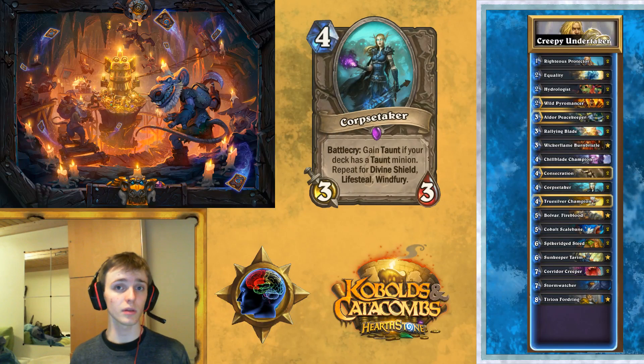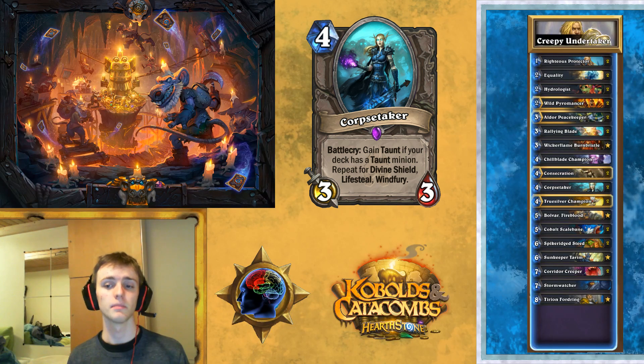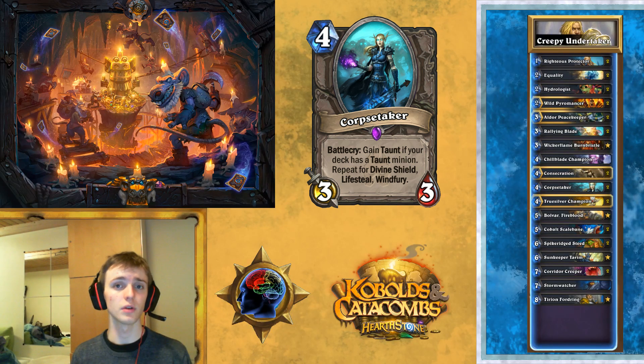And we are playing Corpse Taker. This is like one of the stars of the deck. It's going to steal Divine Shield from the cards in your deck, Windfury, Taunt, and Lifesteal. That's one reason we have Wickerflame Burnbristle, Righteous Protectors, and Tryn. This guy just goes really strong on turn 4 if you play him with all these buffs. We're also playing a single Windfury minion — it's not that good on its own, but it's good for Corpse Taker. Corpse Taker is a really strong card both for stopping the enemy rush and for offense, dealing 6 damage per turn with Windfury.